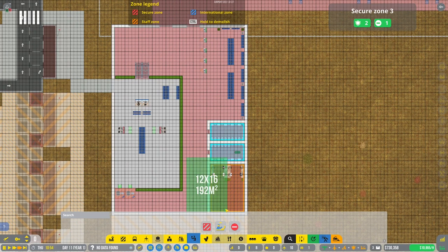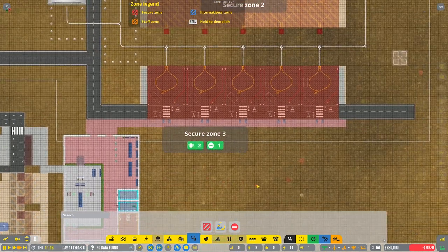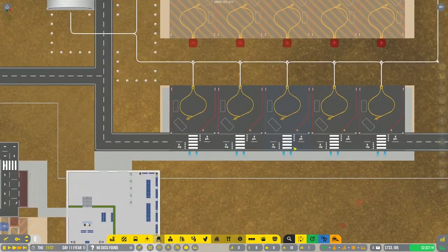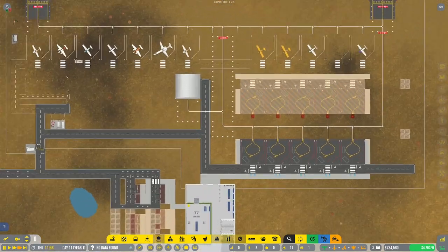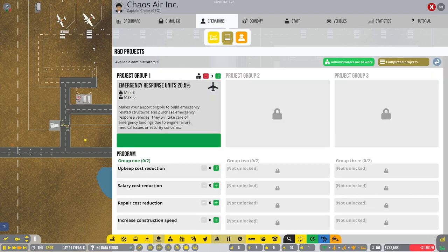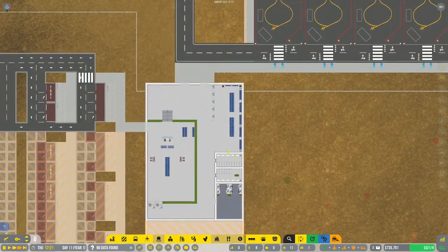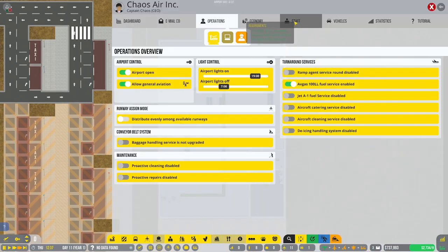That should comfortably deal with the secure zone, and there shouldn't be any issues — yeah, that seems to be working. There's a little section I haven't built yet but I can do that in the future. What's our R&D doing — is it finished? It's only 20 percent done, so we will continue to get fines and hopefully sort that out in due course.